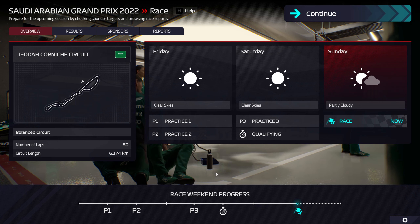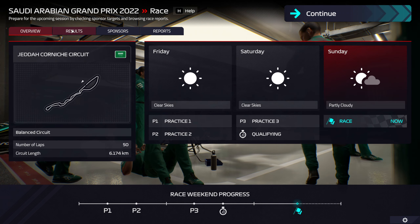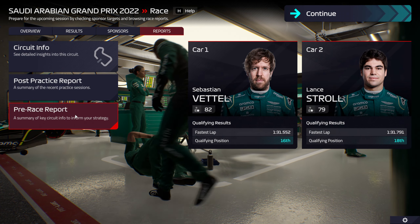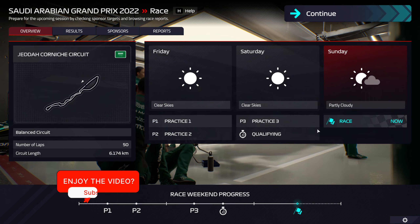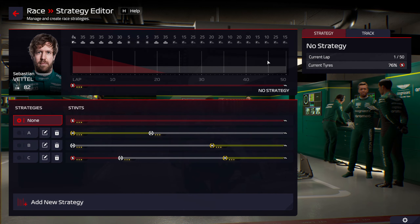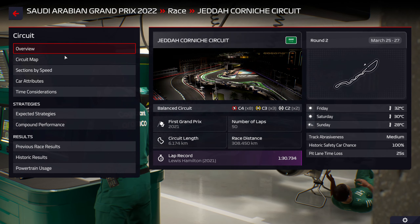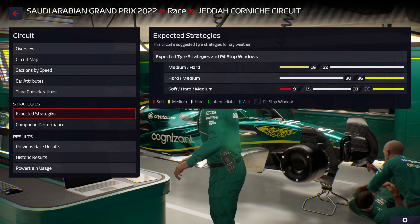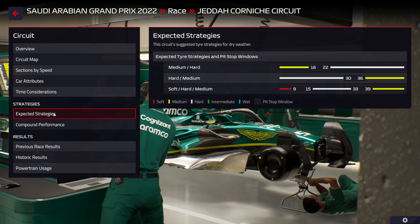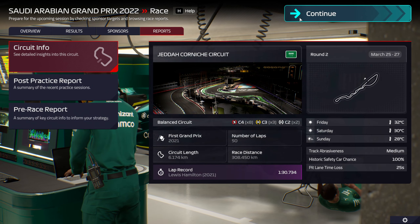Qualifying is done, we know where we're starting on race day — it's not fantastic. It's going to be partially cloudy for the weekend. We just need to battle it out. I'm not sure what strategy we're going to do — let's have a little look. Most are going to do medium then hard to the end of the race, or hard then medium, or soft, hard and medium. We were saving our tires — maybe we do one hard-medium and one medium-hard. That seems like a reasonable approach. You go hard then medium and we'll push towards the end, and you go medium then hard. That's our strategy.